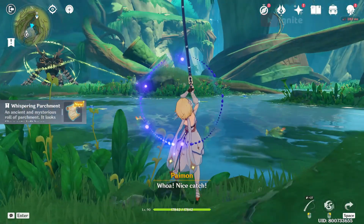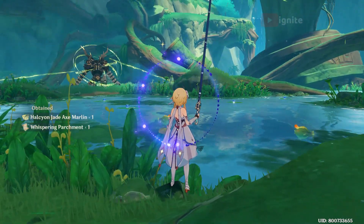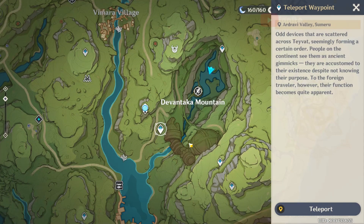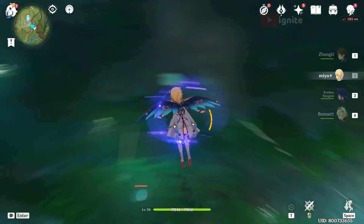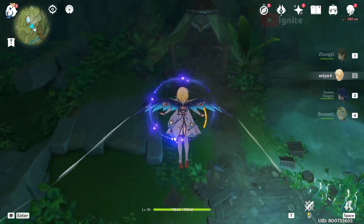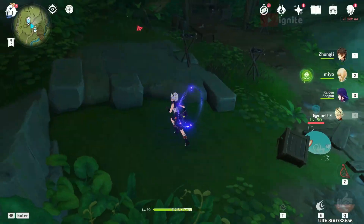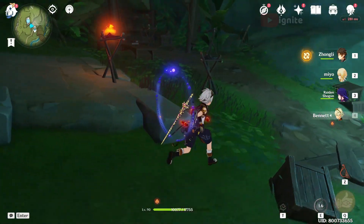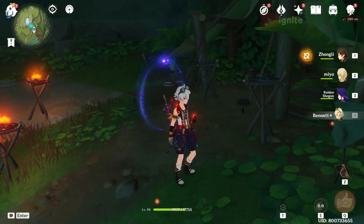After you use the bait you will have to try a few times to get the fish with the whispering parchment. After getting all three of these, you have to come to this waypoint. After teleporting, just glide down — you will see a camp. You have to light up all four torches using the same order as given in the map.